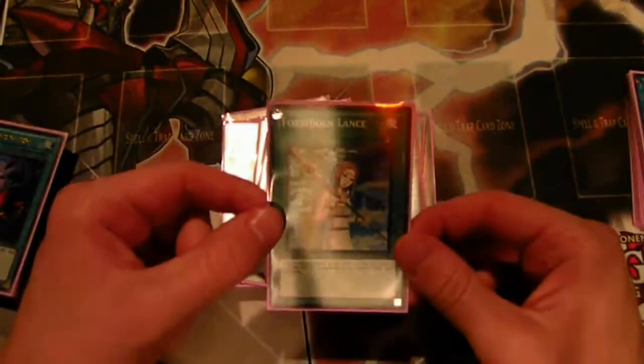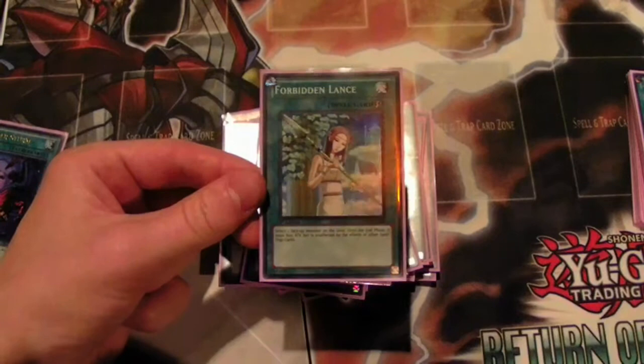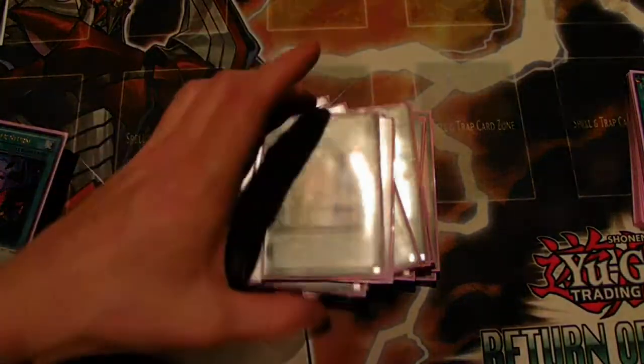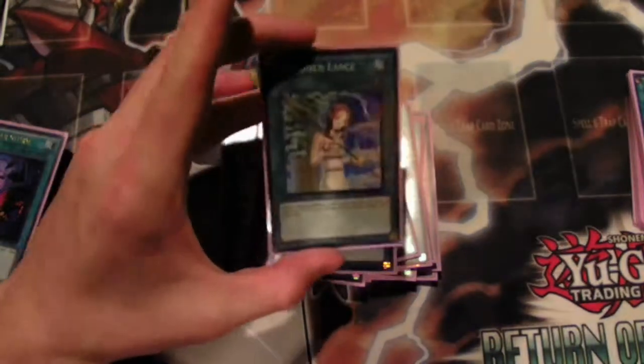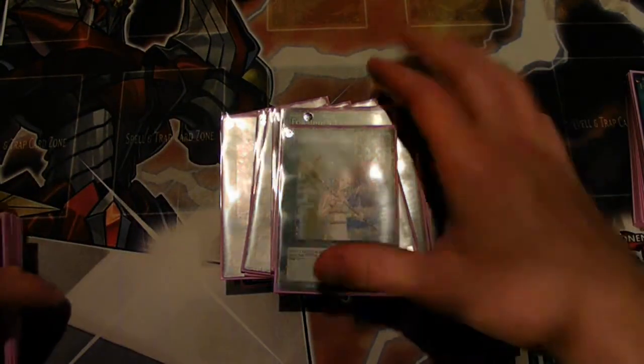Lance and Spark serve all the purposes that Mystical Space Typhoon does. If they have a back row I can either chain my Spark and get a plus off that, or just use Lance. In addition, Lance helps me out against Ophion, which is a huge threat to this deck, negates a lot of boss monsters, lowers attacks, and helps my monsters survive. Lance is a lot more versatile than MST, especially because most decks aren't running very heavy back row this format.